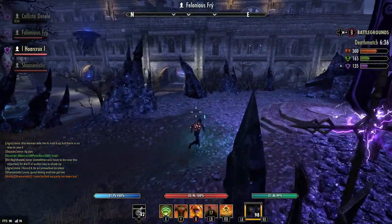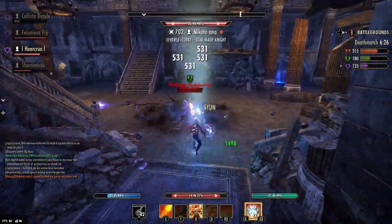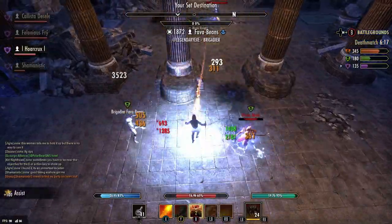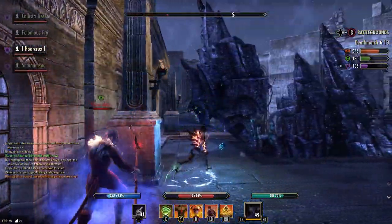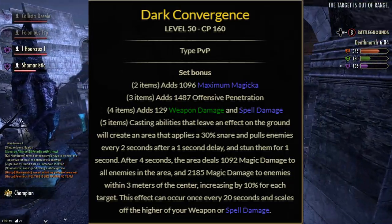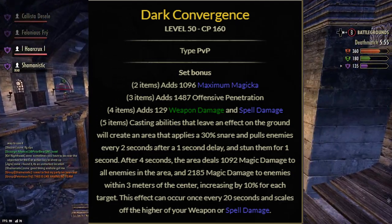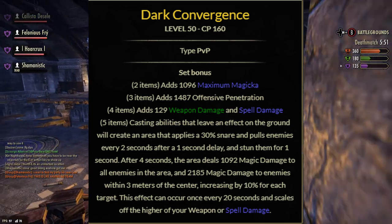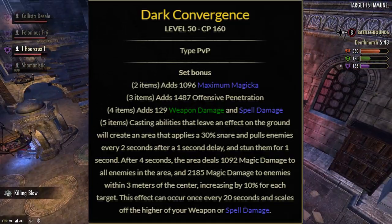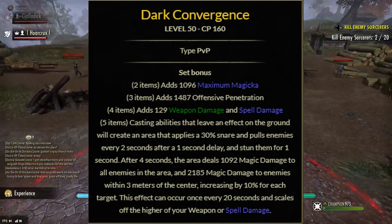Plague Break is a very consistent set - easy to apply on everyone with a long ongoing DoT. That brings us to the third set to deal with the cannon boys - the glass cannon zergling players who want to burst you with their spin-to-win combo and teabag you. That set is Dark Convergence. Two-piece is max magicka, three-piece offensive penetration, four-piece weapon and spell damage. Five-piece: casting abilities leaves effects on the ground - creates an area with a 60% snare, pulls enemies every two seconds after a one-second delay, stuns them for one second, then after four seconds deals massive magic damage, amplified 10% for every person affected. Procs every 20 seconds, scales off highest stat.